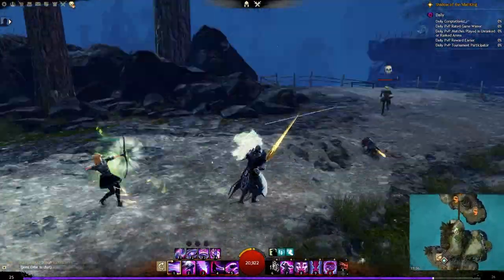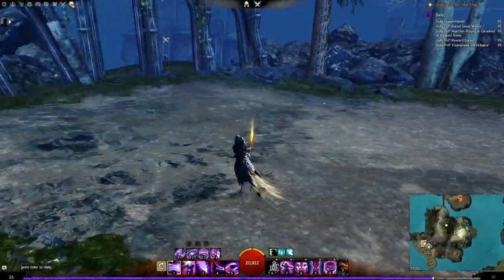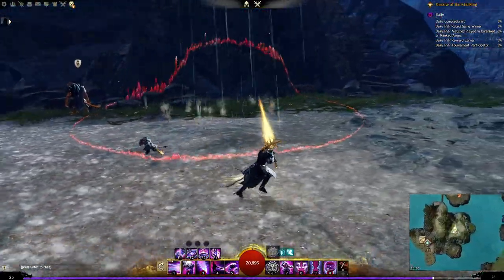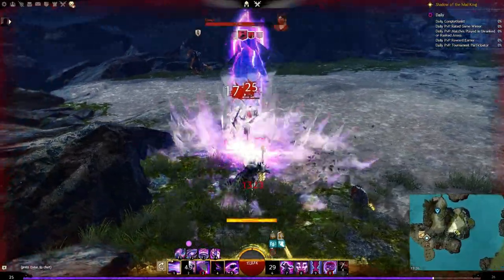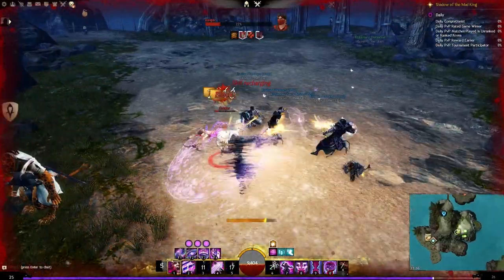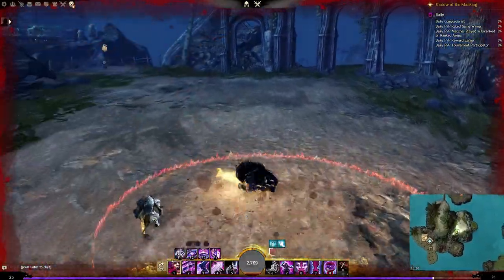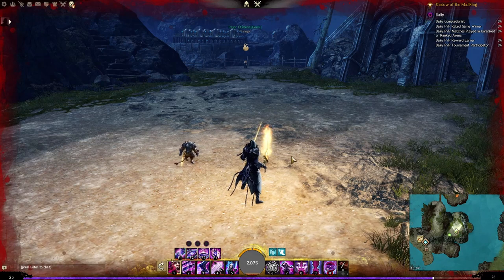A couple more things to cover: the red circles that appear for enemy area-of-effect abilities. As you can see, when an enemy casts a ground-targeted effect, it shows up as red circles on the ground. That's exactly when you want to use your dodge roll to get out of the way and negate the damage. Standing in the middle of those red circles will cause a lot of damage taken and potentially get you downed. Rolling out of red circles is one of the key things to do in combat.